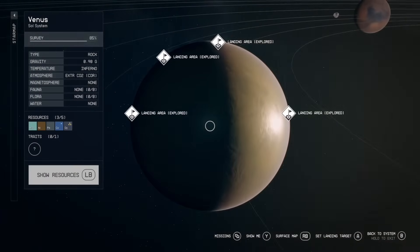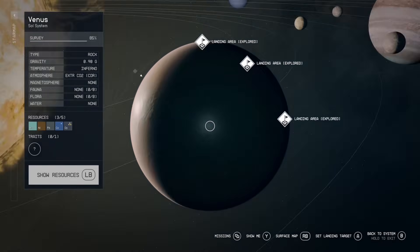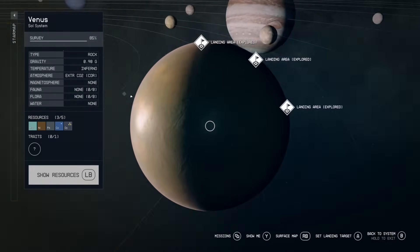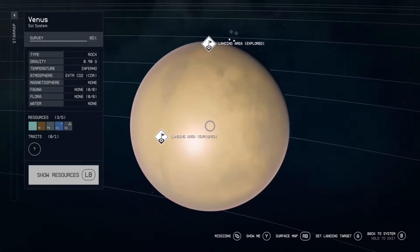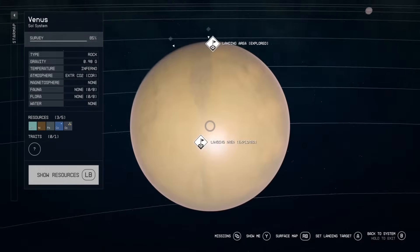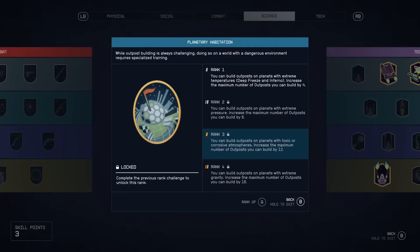When I was trying to find a civilian outpost, I figured out that there can only be four landing areas on a planet at a time. So if you have found one and want to make sure it's saved, I would warn you to put an outpost next to it and name it something like 'civilian outpost' — that way it'll always appear in your star map.